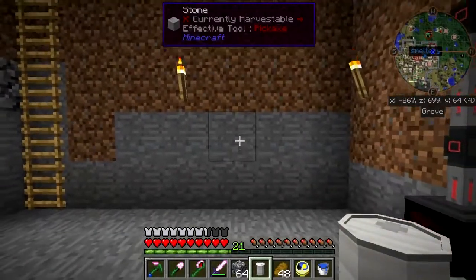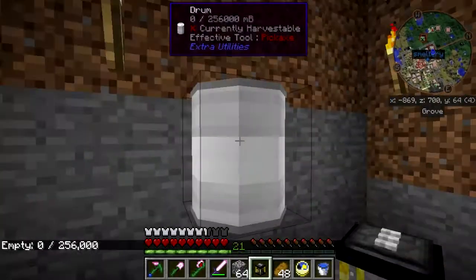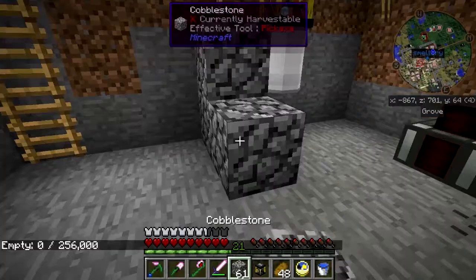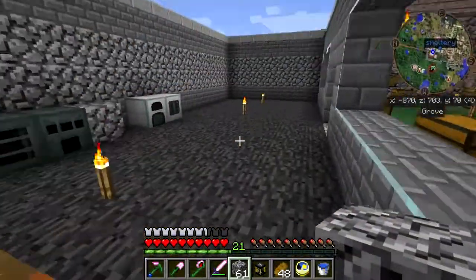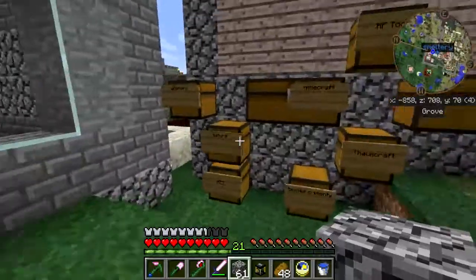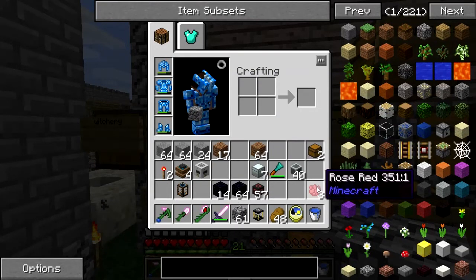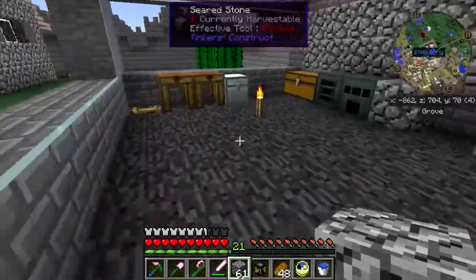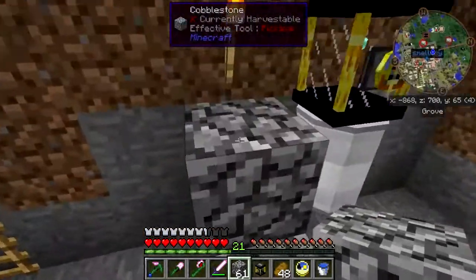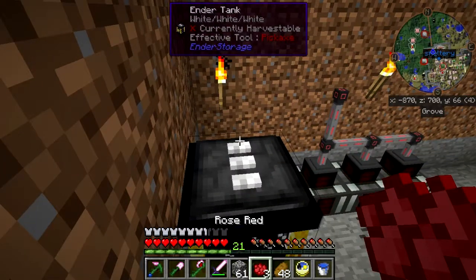These are going to be powered off of lava. So we're going to have a drum right there and an ender tank right on top of it. I should put some dye on that ender tank. Red will be quite fine — we'll dye these tanks red. I'll need three more, but this will do for right now.